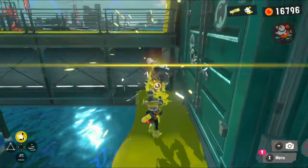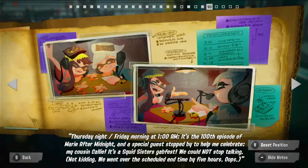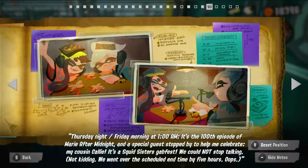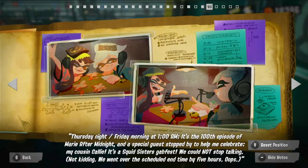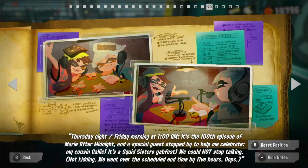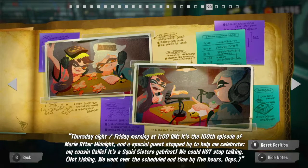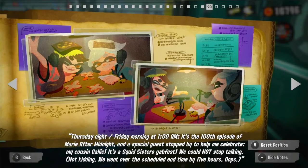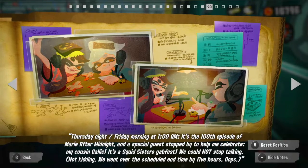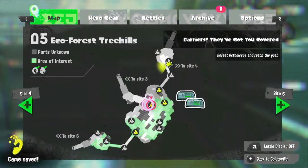Okay, C-scroll. Thursday night, Friday morning at 10am is the 100th episode of Murray After Midnight, and a special guest — my cousin Callie is a Squid Sisters Gab Fest. We could not stop talking — not kidding. We went over the scheduled end time by five hours. Oops. That's a good one.